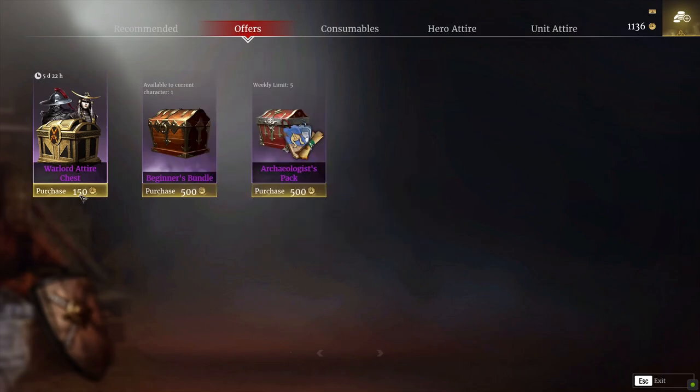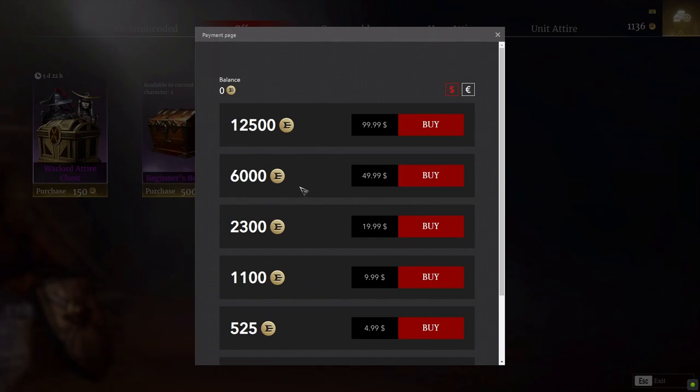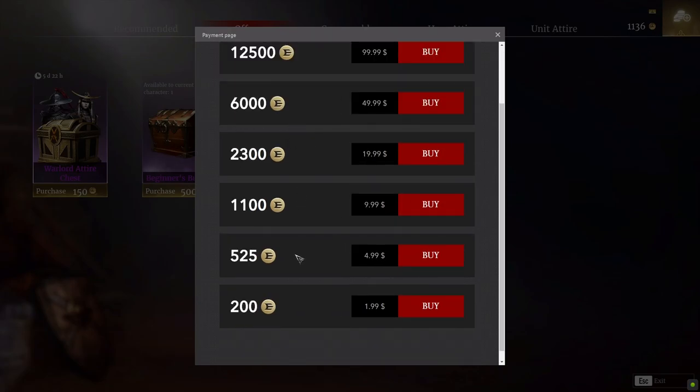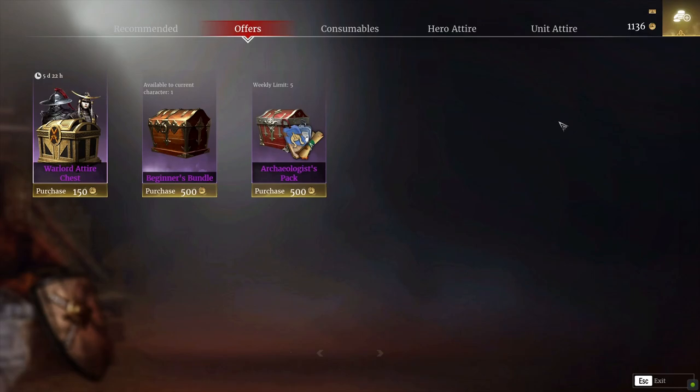Each chest is 150 sovereigns. I'm just going to very quickly show you how you go about getting your sovereigns — hit that tab up in the top right and it will tell you exactly how much it is for each of the different amounts. You can also go onto the website. Once you do it either way, you need to transfer the sovereigns into the character you want to use them on, which is really important because it catches a lot of people out. Even if you buy the sovereigns in-game, you still have to go on the website to actually transfer those sovereigns into the character you want them used on.